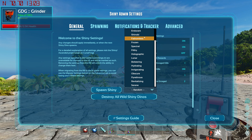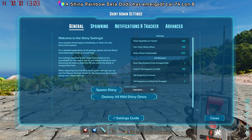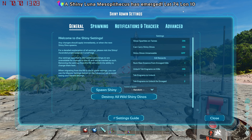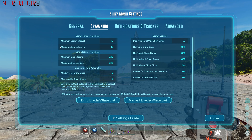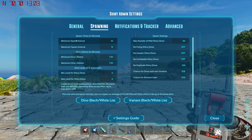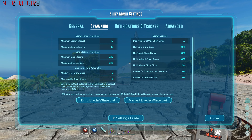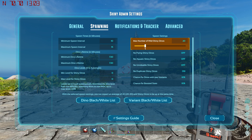You can click 'Spawn Shiny' a few times and get a bunch of them, and you can turn off the notification if you don't want a message every single time one spawns. On our server we run anywhere from 10 to 100 shinies depending on setup. There's also 'Destroy All Wild Shiny Dinos' to remove just the wild shinies. Under the Spawning tab at the bottom it shows an average expected count — currently 48 to 50 wild shiny dinos on the map. The three main settings are spawn time, dino lifetime, and max number of dinos.